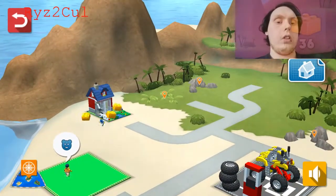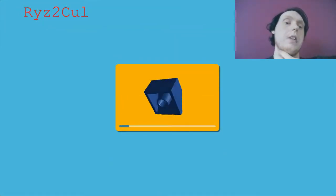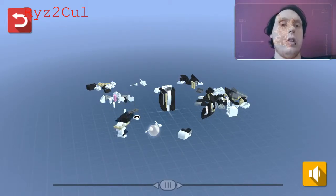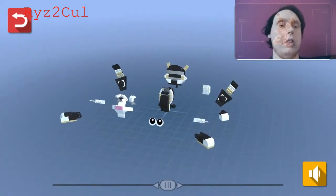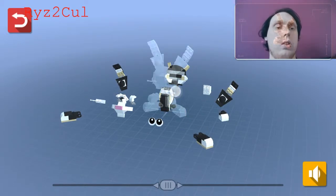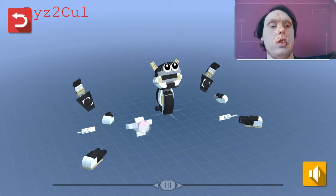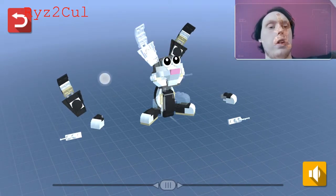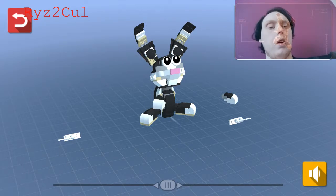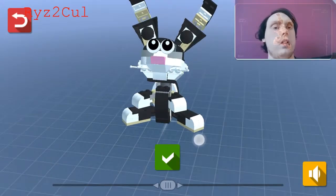So this guy wants — I don't know, it looks like a rabbit. So we're going to have a little rabbit after this. Put the head in place. Nice. One foot, two foot. Ear, ear. And tail. And whiskers. Cool.